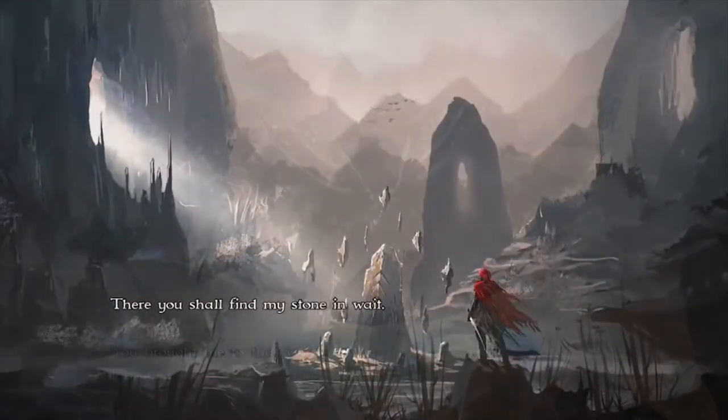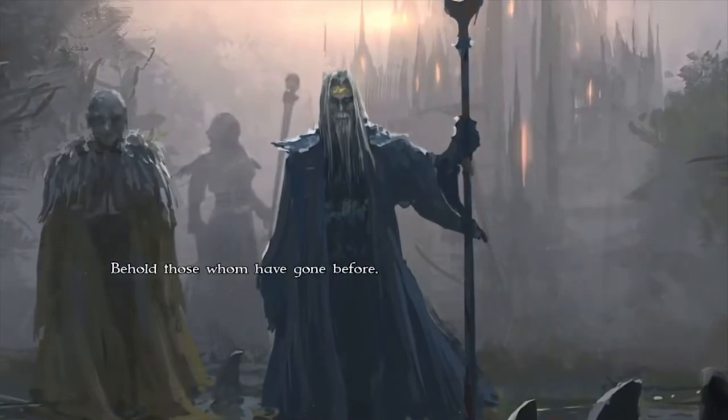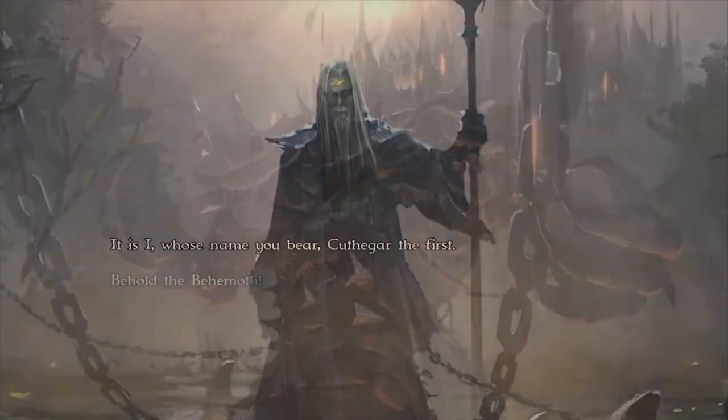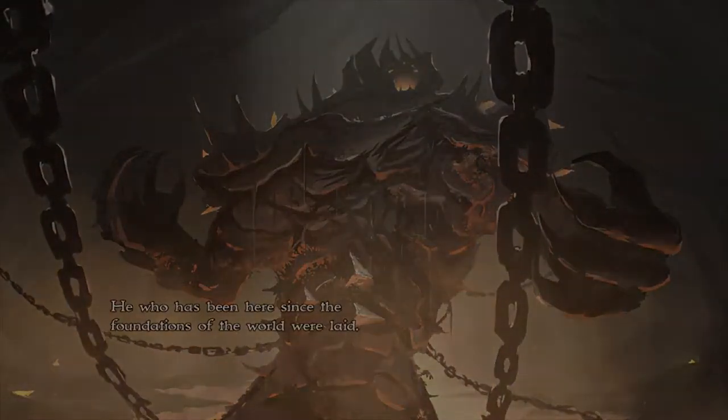Welcome to the land of Cal Torlin. The Warlock Lord, once banished to his prison, has broken free, slain all but one of the Circle of Twelve Wizards, and plans to release the power of the Behemoth on the land, plunging it into darkness forever.